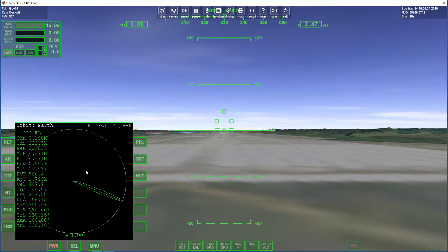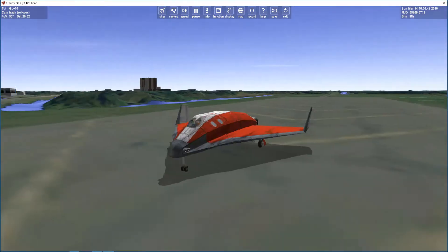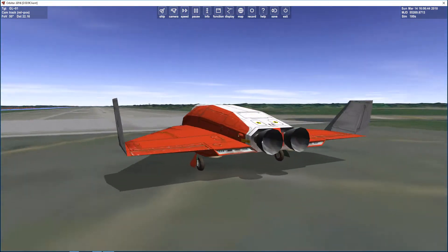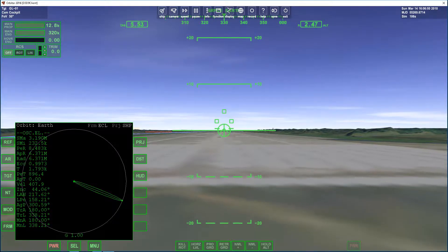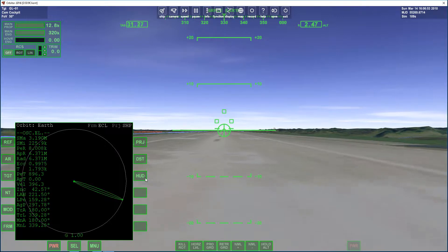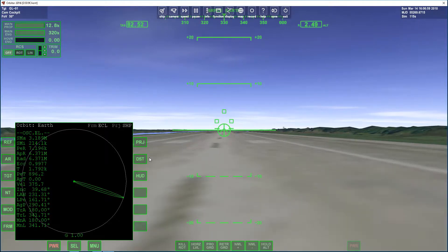This is the Delta Glider that we are using today. We are going to orbit and we are not going to do anything crazy yet — we need to learn the basics first. We are at Cape Canaveral and we are going to take off and just not catch up with the ISS or dock with it or anything. Just going to get into orbit.